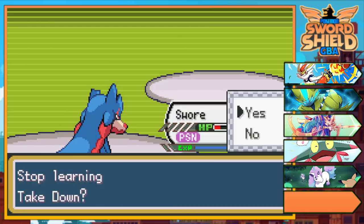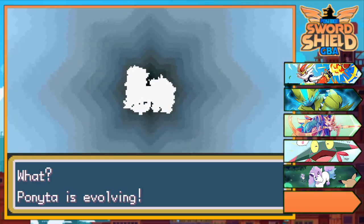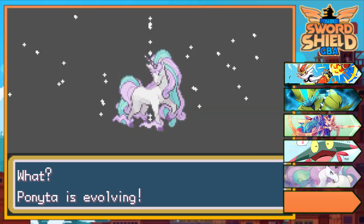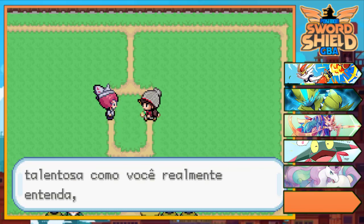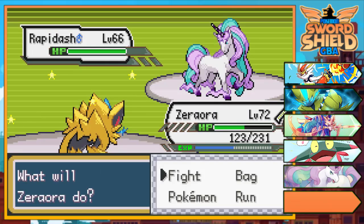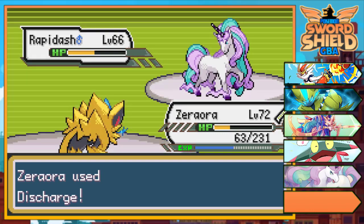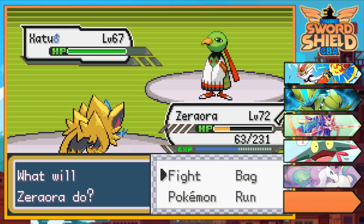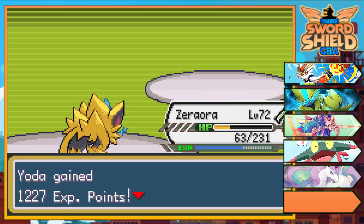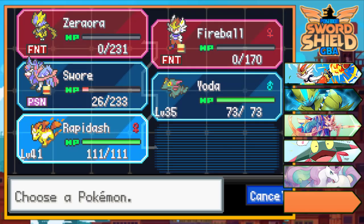Someone is learning Take Down! Ponyta is evolving — yes! This is Galarian Ponyta evolving into Galarian Rapidash, a Fairy type — let's go! Now switching into Rapidash. Back to Zeraora — use Discharge one more time. Then one more Discharge because this shadow Pokémon is also a Flying type. Obstagoon came in — now switching back to our Rapidash.